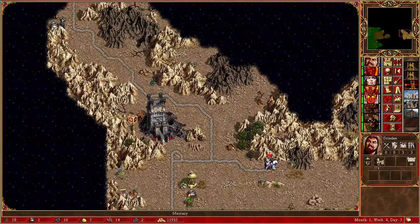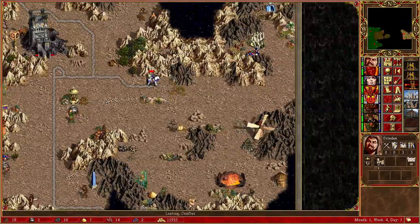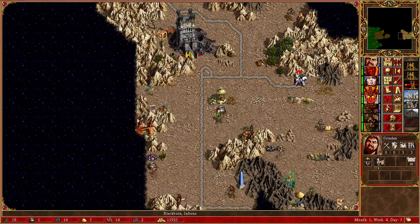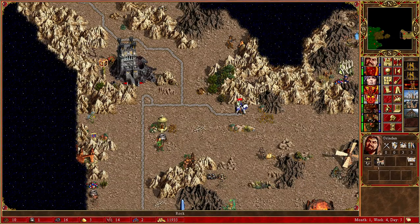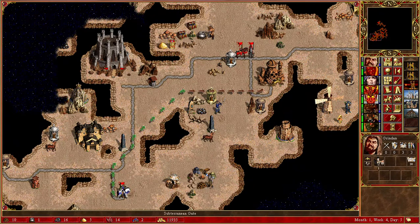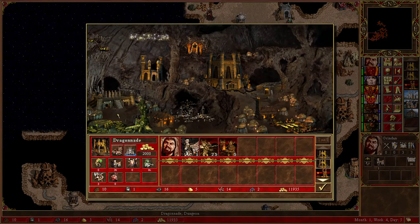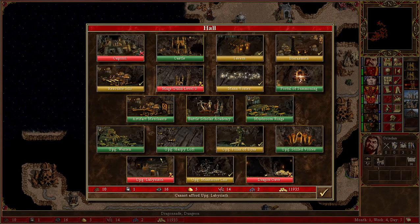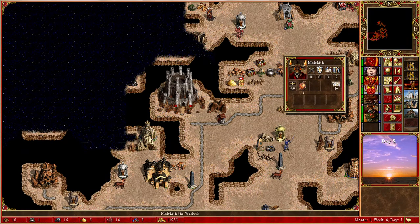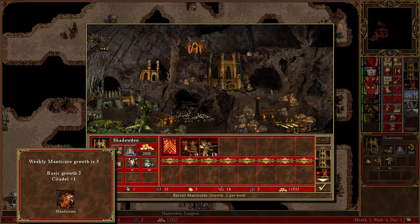There's a block here, but nothing is coming from this direction — this is basically just going to yield us money and that's fine. There's another scorpicore — or manticore, what's it called — manticore over here. Let's see what we're going to do about that.